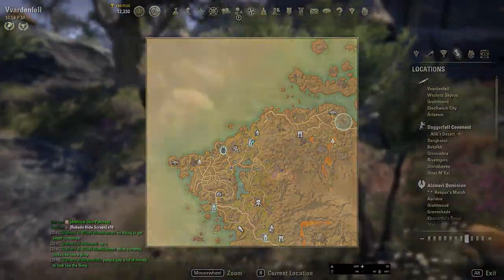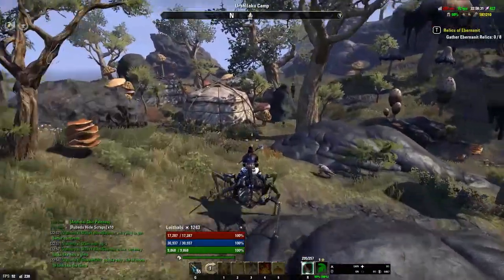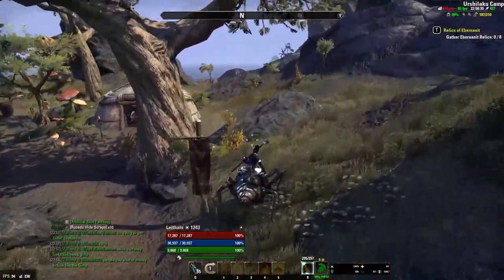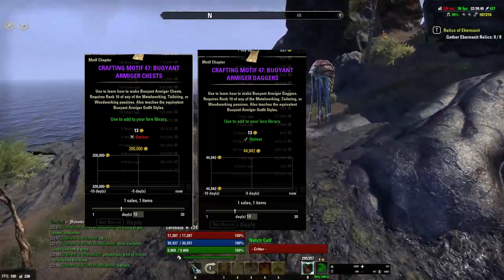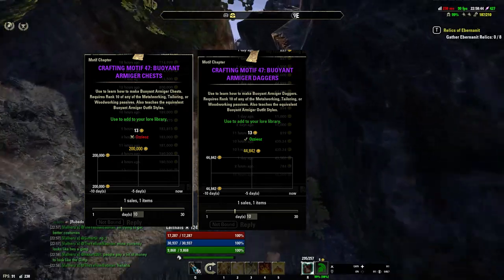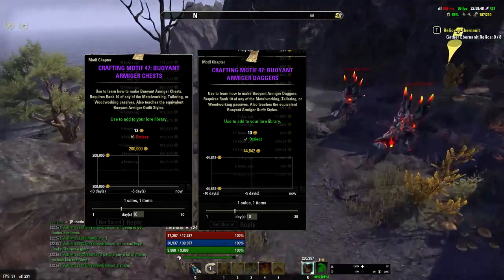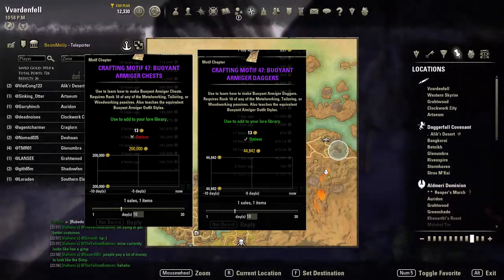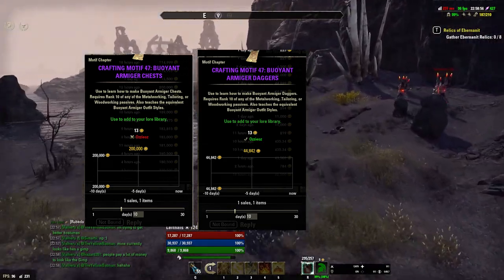The next thing you should be doing while you're in Vvardenfell specifically is getting every single chest possible. In these chests you can get the tribunal coffer, but you can also get the Buoyant Armager motif. This motif is worth anywhere between 40k and 200k for the different pieces. The chest pieces are the ones that go for the most as usual, but all of them are worth a pretty penny.